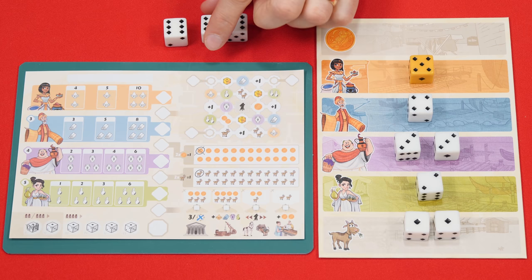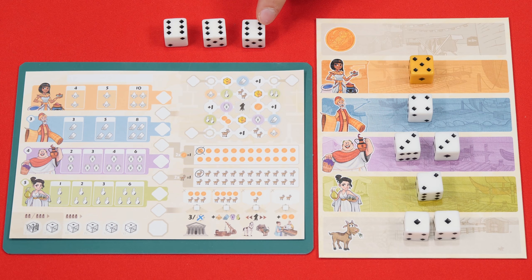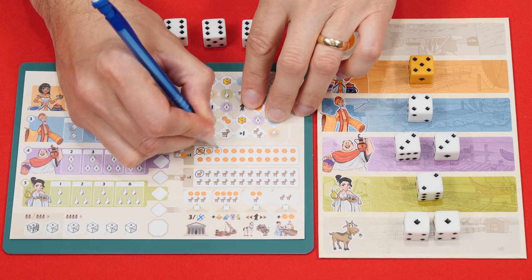If you collect dice from the gold district you gain an amount of gold equal to how many dice were there. So if I take three dice I get three gold — the value on the dice doesn't matter. To gain gold you just circle it on your sheet, so this is how I would record gaining three gold.